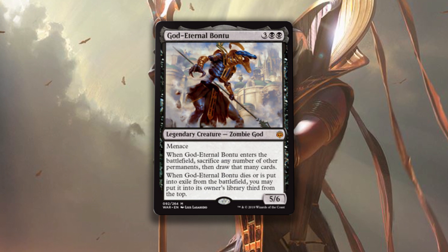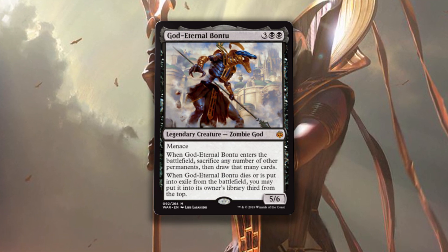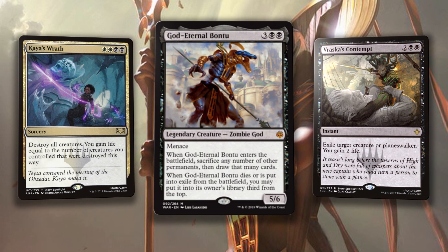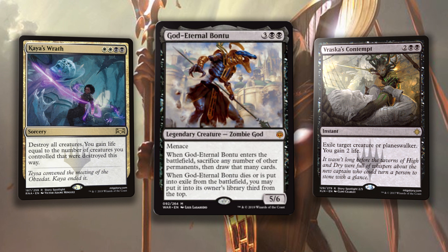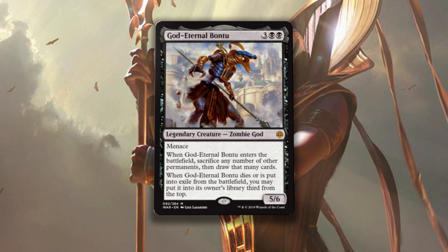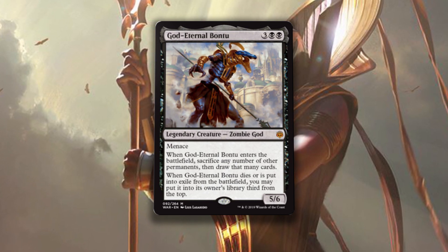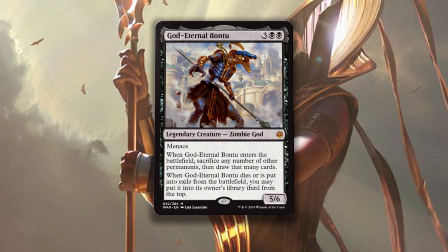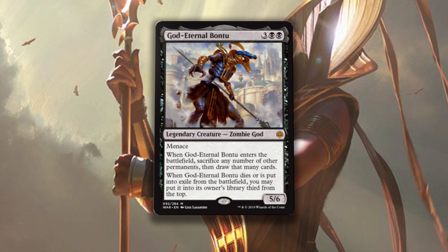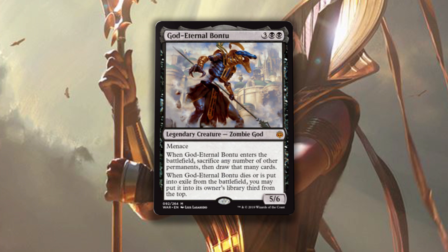And if that wasn't enough, Bontu is really difficult to deal with once it hits the battlefield. You better counter it, because if you don't, wraths don't end it, Vraska's Contempt doesn't stop it, exiling enchantments don't stop it. What a beefcake. You need to either pacifism the thing or counter it — incredible recursion. I want to see this in a standard aristocrats deck so badly, or Orzhov tokens, or something that can truly utilize that enter-the-battlefield trigger, especially since you're going to be able to get that trigger multiple times in a game. Bontu never really goes away. What a baller card. It's so good. That is crazy.